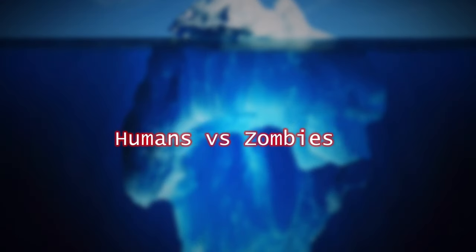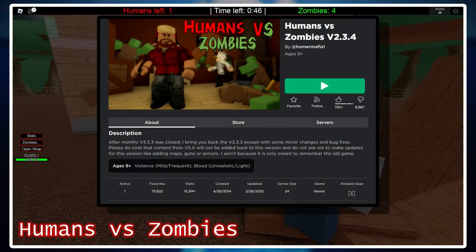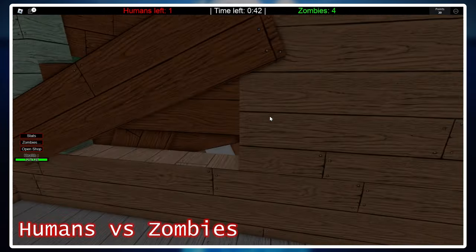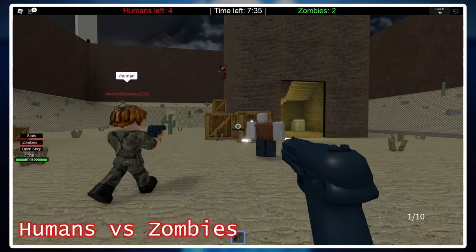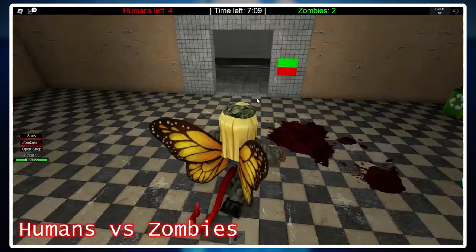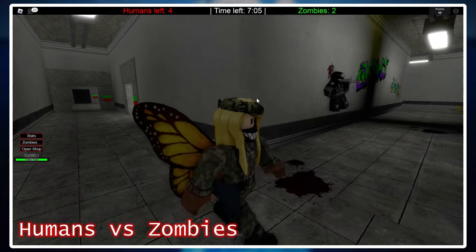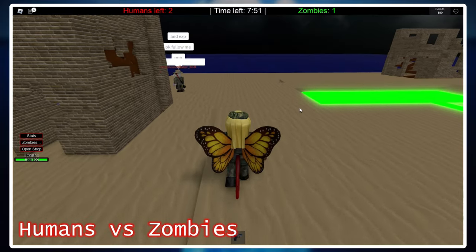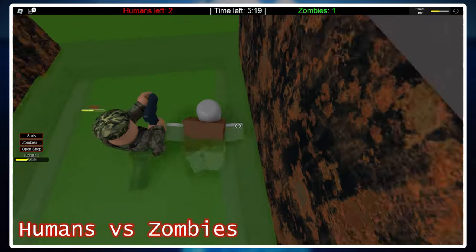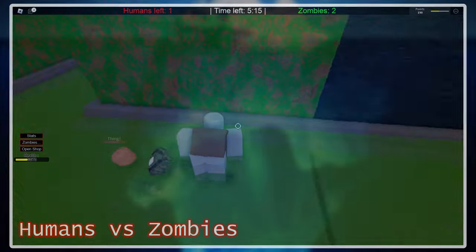Humans vs Zombies is another game made and created by HomerMafia1 around the same time he was still working on Saktik. It's a round-based game that puts, as you'd expect, the Humans vs the Zombies. It does also share many similarities with Saktik, such as the art style and background ambiance. I'm not going to go too in-depth here since it doesn't have much to do with Saktik and it's not being developed by Homer anymore, but if you want to check it out, I'll leave a link in the description.